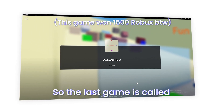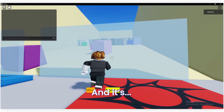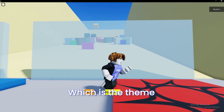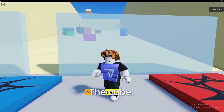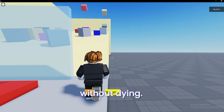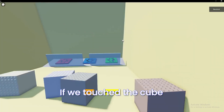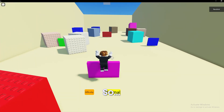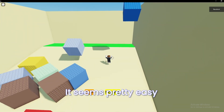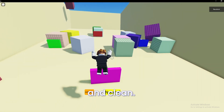So the last game is called Cube Slides, which I tried. Some cubes will spawn randomly — which matches the theme, the cube — and they will crush you. So you have to go up there without dying and you win the game. You just walk up there; if you touch the cube you will die. The main goal of this game is to get up there. It seems pretty easy to do, and there we go — it's simple and clean.